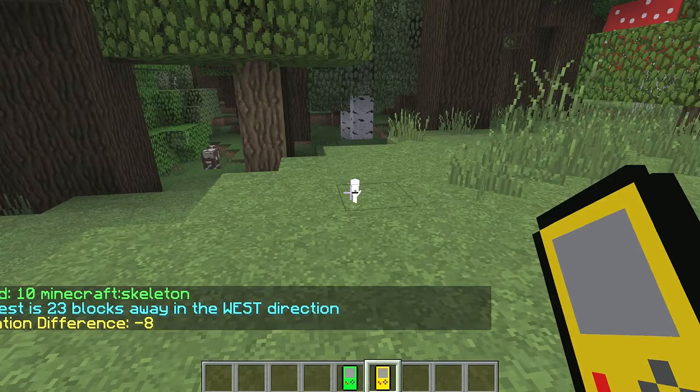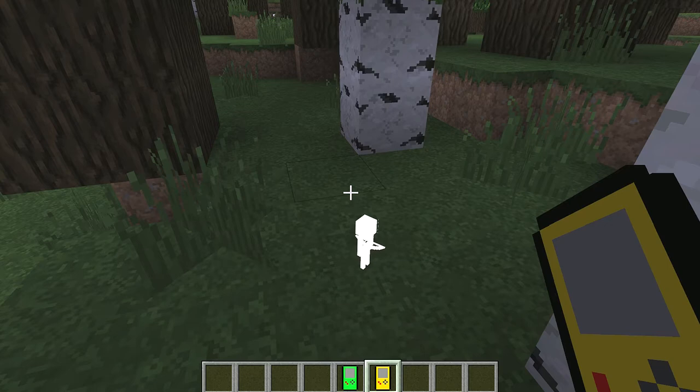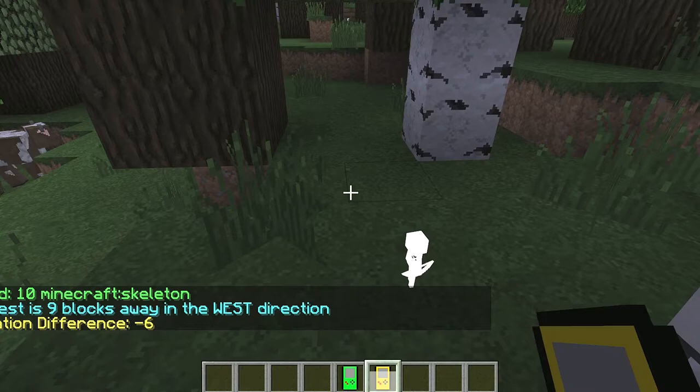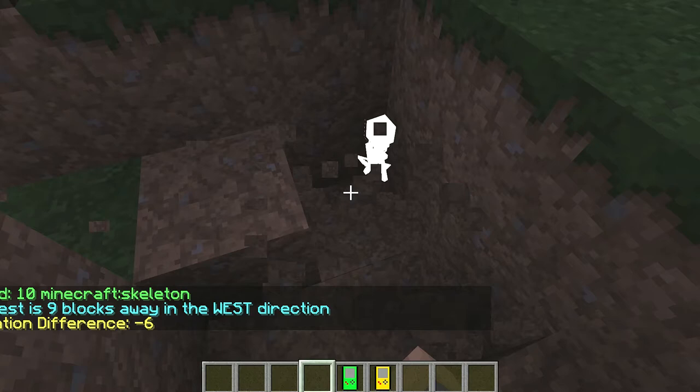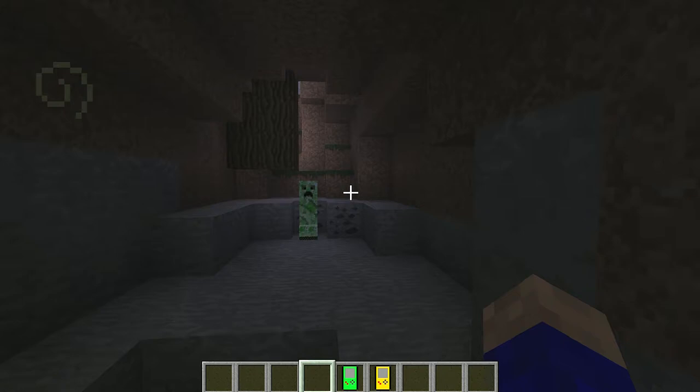The range is 64 blocks on both radars — it can be changed in the config, though it does say if you go to 120 blocks it can start playing up a bit. 64 blocks is not too bad at all. Let's scan again — there it is! That's where I'm saying this is better than a mini-map. Boom — there he is, a skeleton! And if I was looking for creepers I'd have found them too.